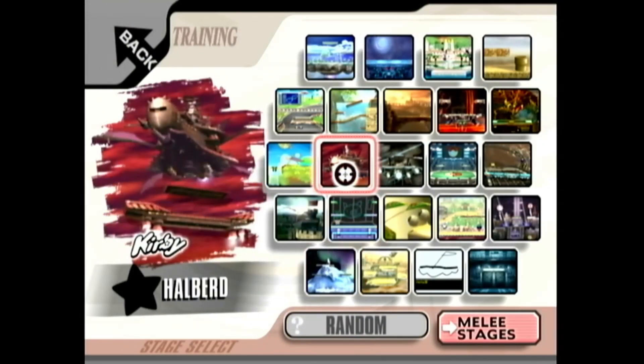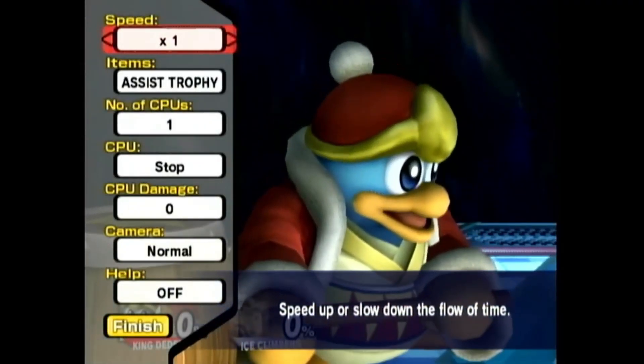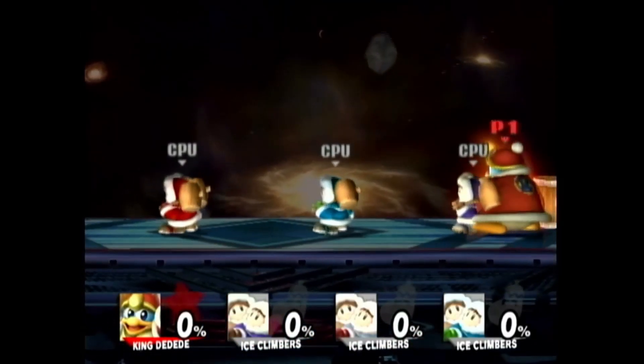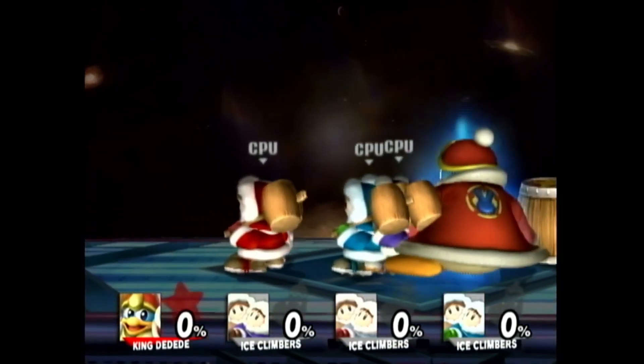I don't think the map matters, but just choose Final Destination anyway. Then you're going to want to press Plus, set the CPUs to 3, and get King Dedede's Final Smash. You're going to want to huddle all the Ice Climbers into the middle, just so they don't fall off when you do the Final Smash.